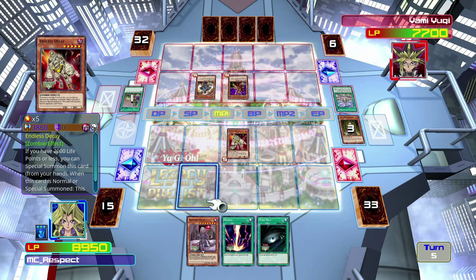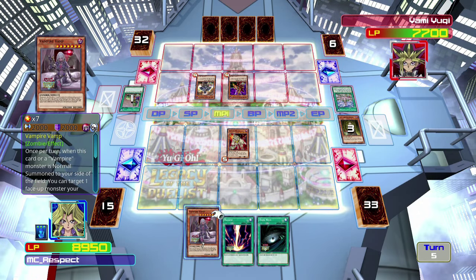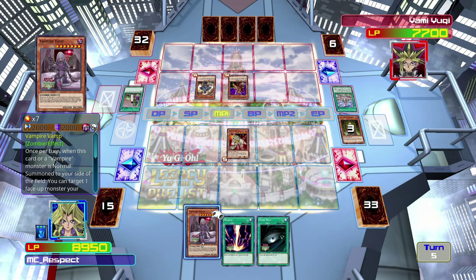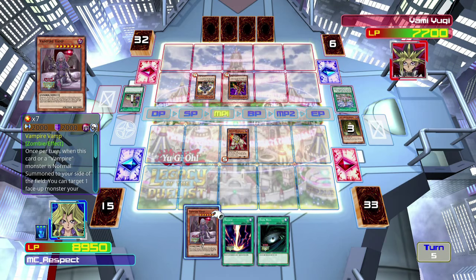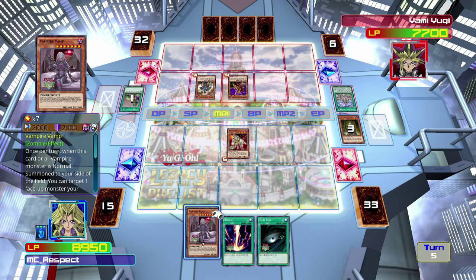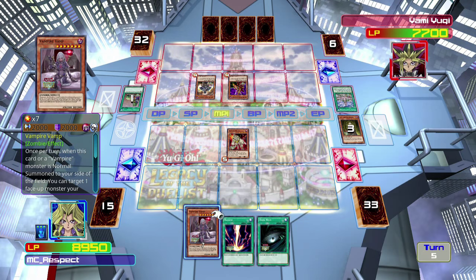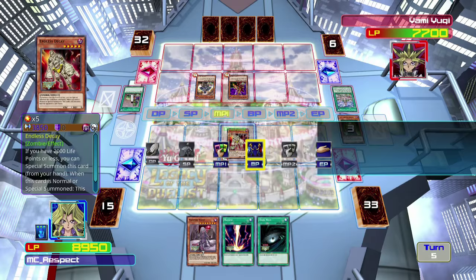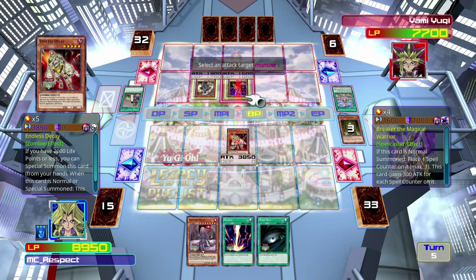The reason why I prefer to keep Vampire Vamp in my hand is because if this card is destroyed while there's a card equipped to her, that equip card does get destroyed, but I get to resummon her immediately — back on the field with 2,000/2,000. And if I normal summon another Vampire card, I can activate that effect again and potentially steal another monster. That is why I enjoy always trying to have a Vampire Vamp in my hand solely to utilize that effect.